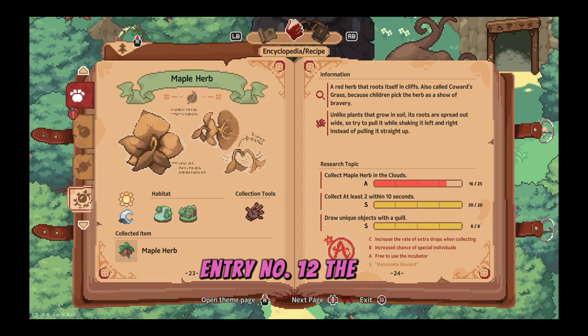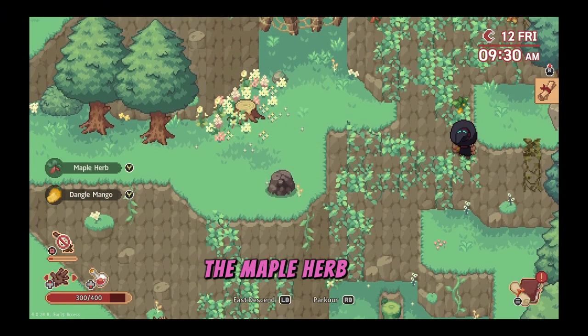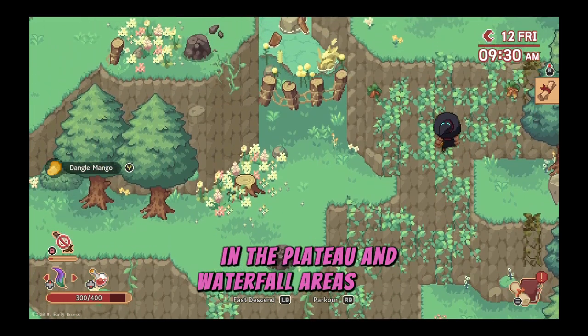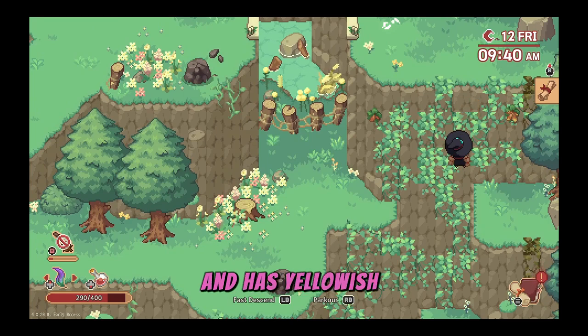Entry number twelve, the maple herb. Another easily accessible plant — it is always good to have a couple of its extracts in storage. The maple herb can be found hanging on ledges in the plateau and waterfall areas of the great forest. The unique variety of the maple herb is slightly larger and has yellowish tips.